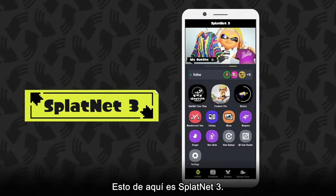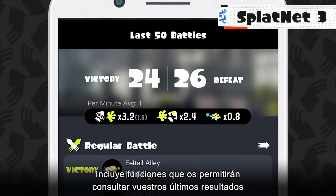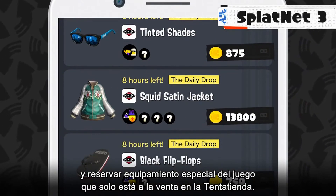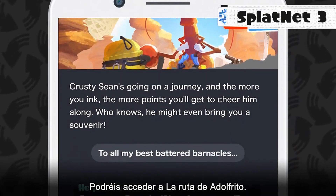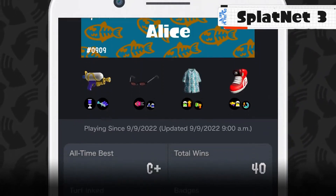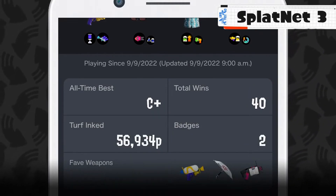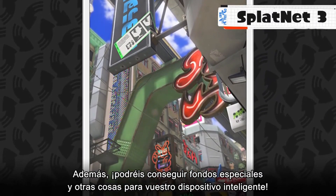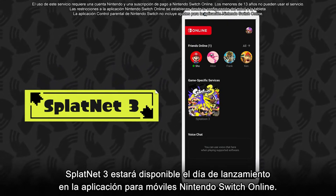This is SplatNet 3, usable with your smart device via the Nintendo Switch Online mobile app at launch. It contains features like checking your latest battle stats, ordering special in-game gear not sold in shops from the SplatNet Gear Shop, accessing Krusty Sean's Wonder Crust using ink points earned from battles, and viewing history to take a trip down memory lane with your past ranks. You can also snag special wallpapers and more for your smart device.